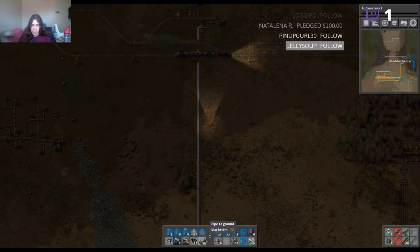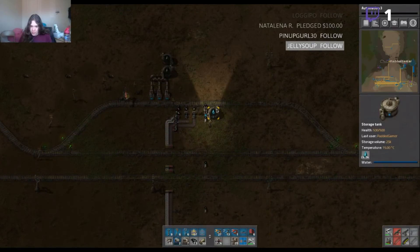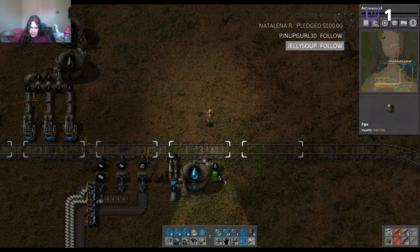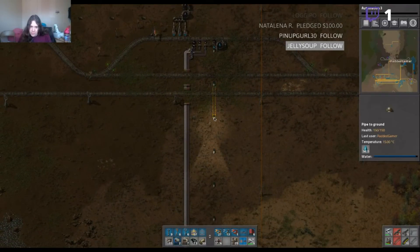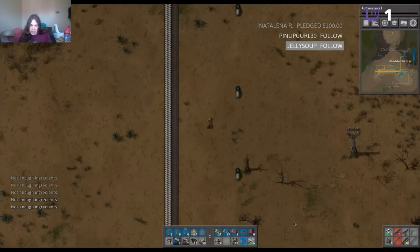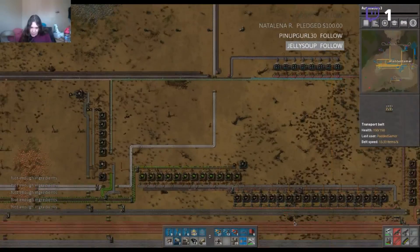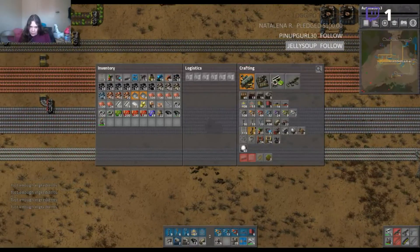We need to get some more water, which will go all the way over. We have like a full tanker right now — kind of nuts. We're gonna go get the gift of iron to produce some more piping so we can get the water routed over here correctly.